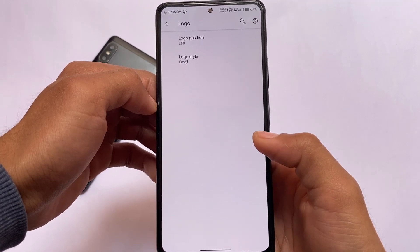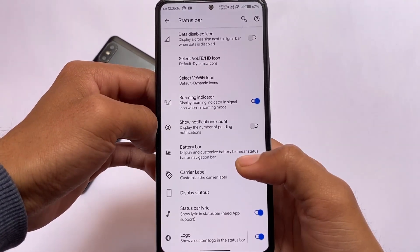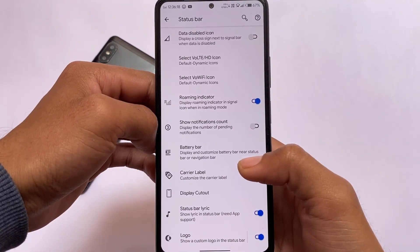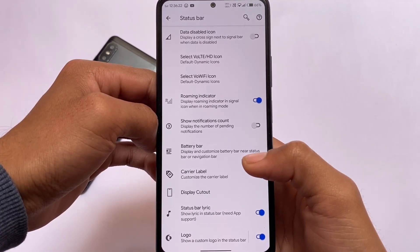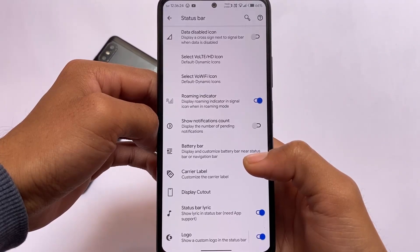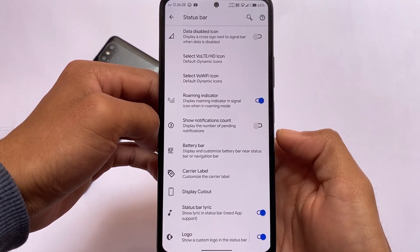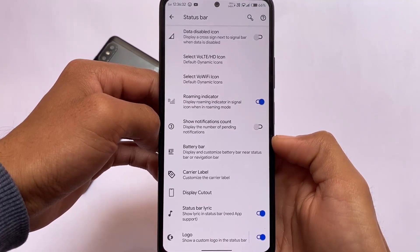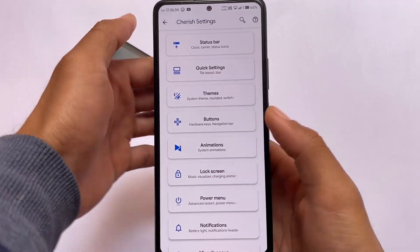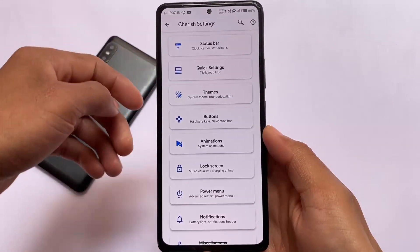It also includes extra options almost everywhere on your device. For example, there are status bar customizations like carrier label — if you want to use a custom carrier label, you can. It's totally up to you. Let's move on to some other options included in Cherish Settings.